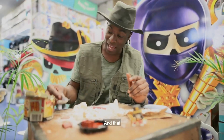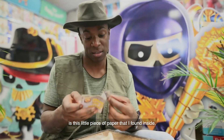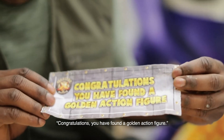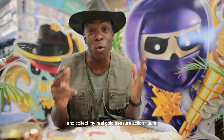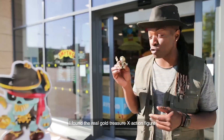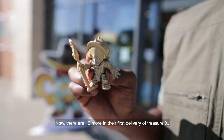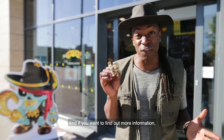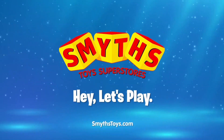Now there's one thing I've forgotten, and that is this little piece of paper I found inside, which says: 'Congratulations! You have found a golden action figure.' Wow! So all I need to do is go to my Smith's Toy Superstore and collect my real gold Treasure X action figure. I found the real gold Treasure X action figure inside Smith's Toys. There are 10 more in their first delivery of Treasure X — will you be the one to find the loot? Remember, X marks the spot. Head to smithstoys.com. Available now at Smith's Toys Superstores.